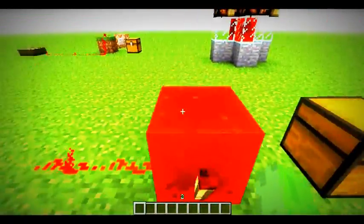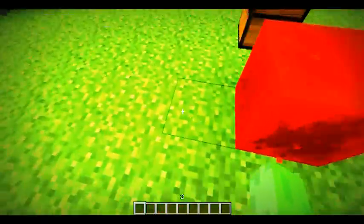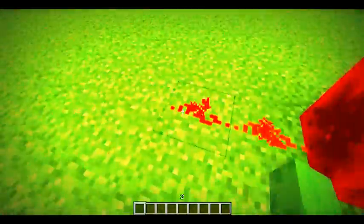Next I'll be showing you the block of redstone. This is pretty much self-explanatory — it sends a redstone signal from all sides. As you can see, it turns off this torch because it's sending a signal over here, and it powers this redstone.